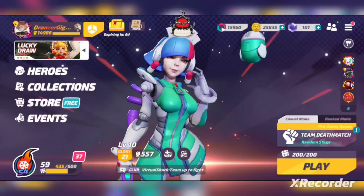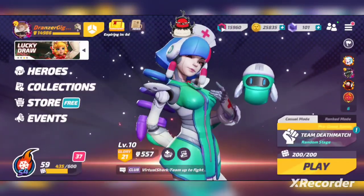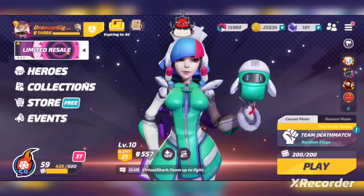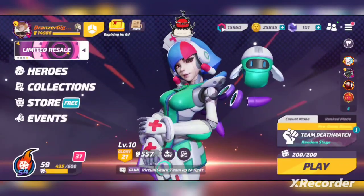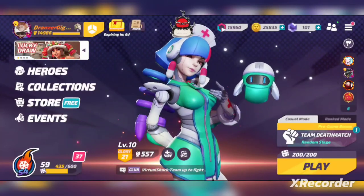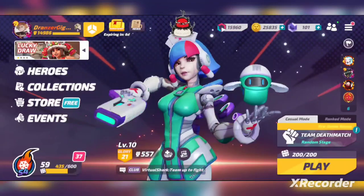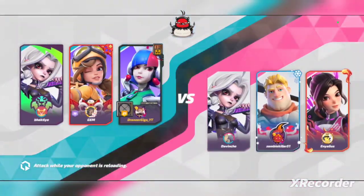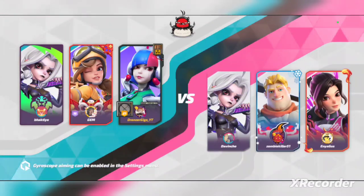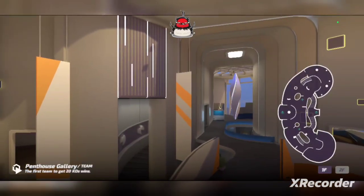The little animations they put into these skins are so cool. Her hands also have the little medic symbol on them, and she's got the headband that old school medics have in World War II movies and stuff like that. Her hair is also kind of floating as part of the cyborg aesthetic — you guys will be able to see that a lot better once we get into the match.